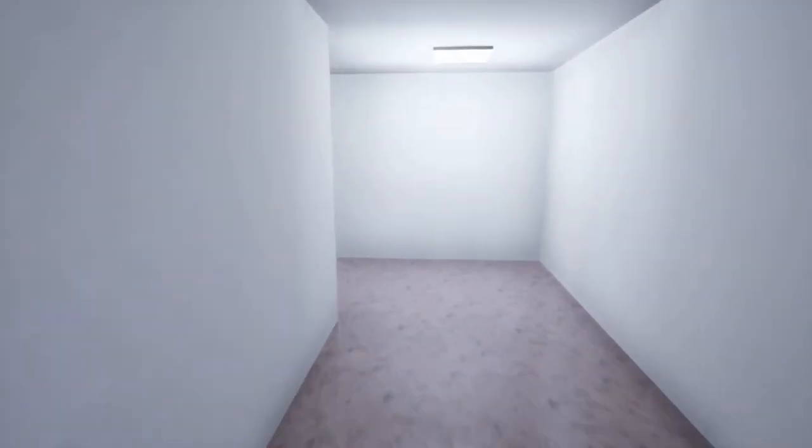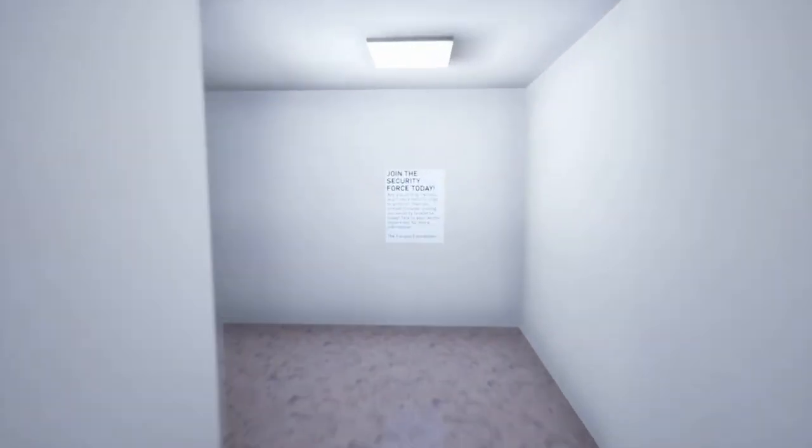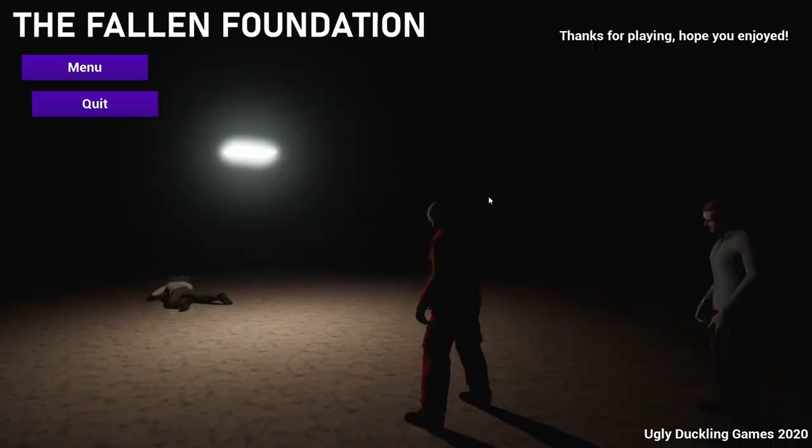So this facility's been taken over by the zombies. It's a nice white — no more blood. Join a security force. Yes, give me a gun. A darkened room. A prisoner? Is this patient zero of the mushroom? Just turned off. I can't see anything, can't move anywhere. Scary music. And — that's the Fallen Foundation.